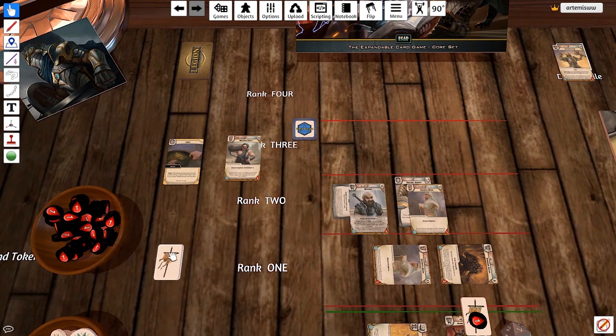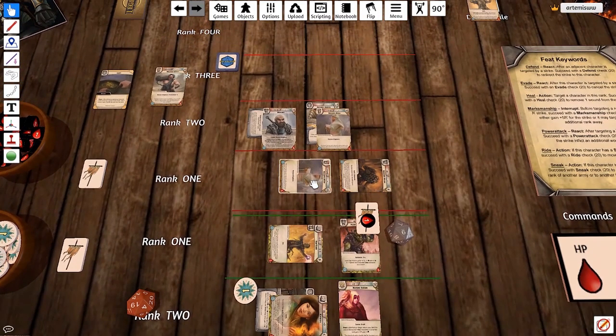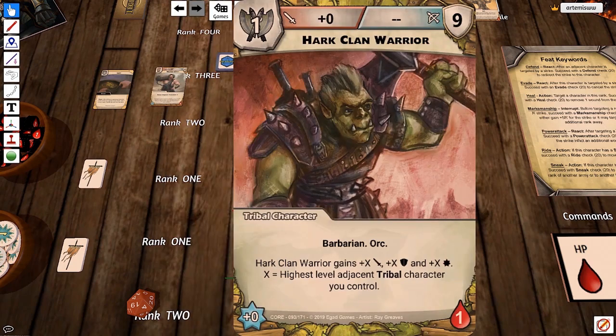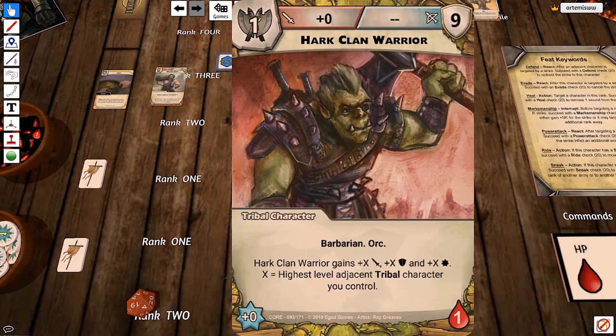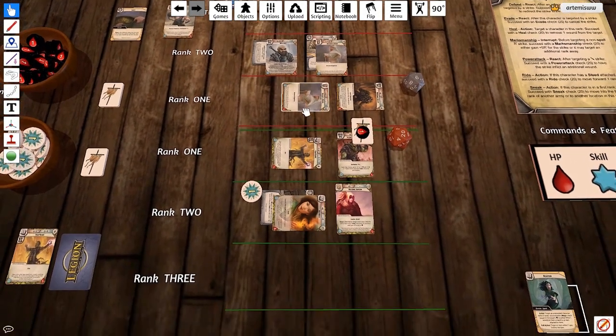There are banner markers you can put on cards to indicate that an action has been used. Go back to Kassila — her Stronger Heart Clan warrior is going to strike out at this monk with his ranged attack. Normally he gets plus zero attack, plus the combat and defense of the highest level tribal character adjacent to him. There's only one, so he's going to gain from their level — this guy's a level two, so he gains plus two to his attack, defense, and skill. He has an additional plus two here, so a pretty decent bonus. He rolled a 20 — a critical hit, natural win regardless.